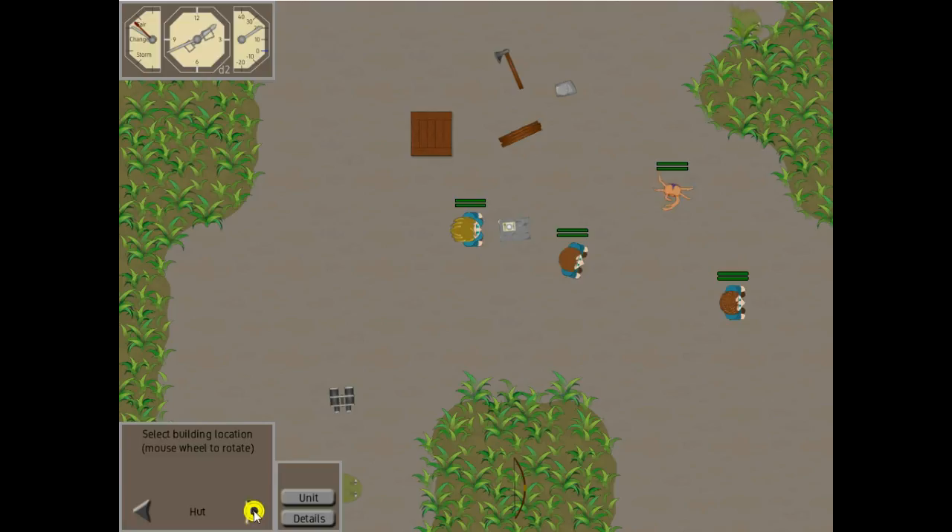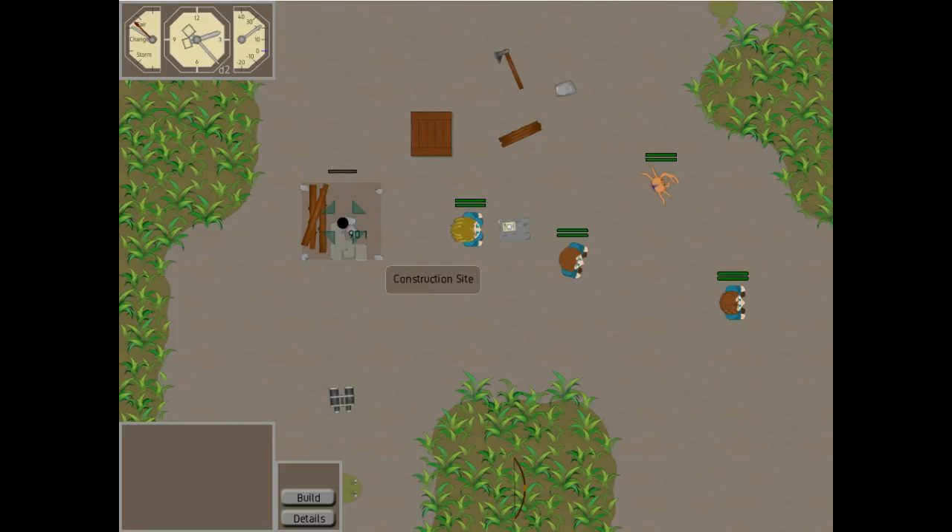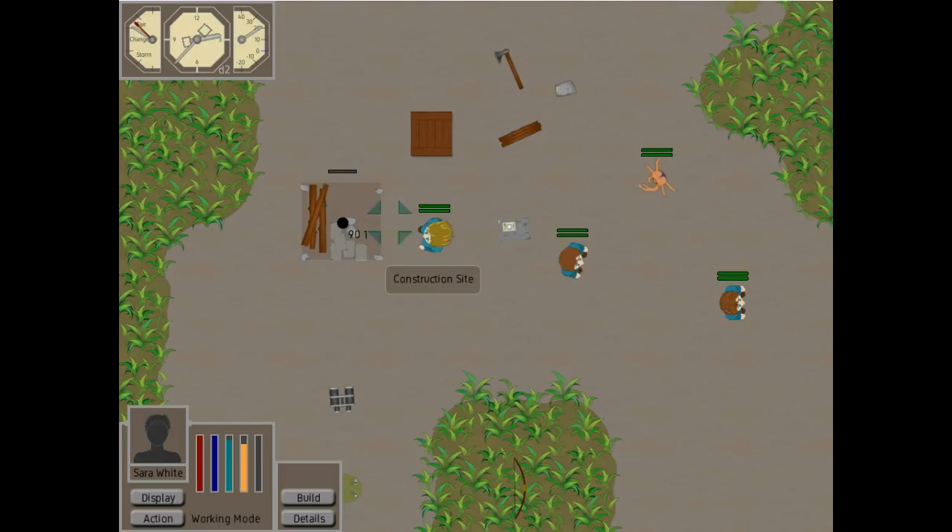Obviously some of them are larger than others — the hut is a small object. Let's put up a hut just to show you. She's in working mode, so she can go over here and she will start working on adding labor to this particular hut. One big feature I've added is that the buildings will now actually deduct building materials. So we see logs is now 92 because building a hut required some building materials. Stone is 77, logs 92 — it deducts the appropriate building materials.